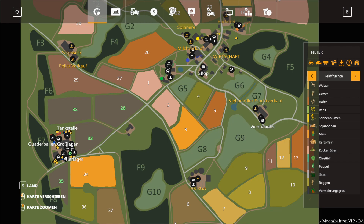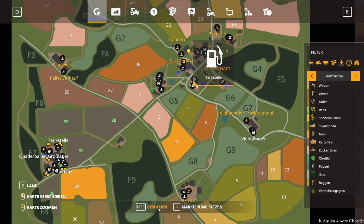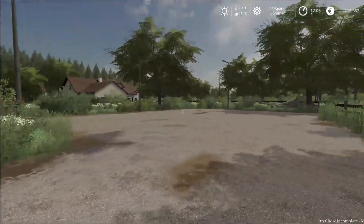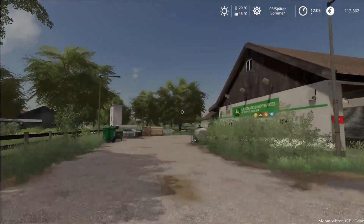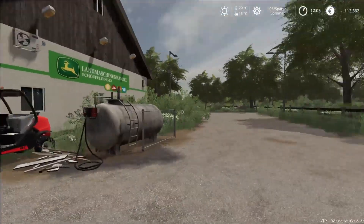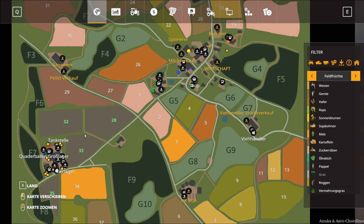Es war jetzt genug von der neuen Map-Version. Wir können uns allerdings nochmal gerne den Händler anschauen. Da ist jetzt hier hinten die Großfläche mit dazugekommen, wo die Fahrzeuge auch noch spawnen. Ihr habt hier eine Reihe, wo sie spawnen, und vorne wie gehabt. Da habt ihr dann genug Platz, um hier alle Fahrzeuge zu spawnen.